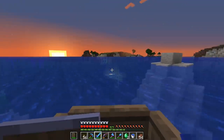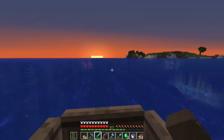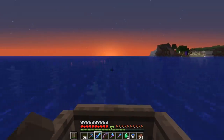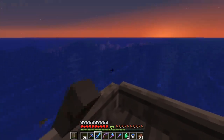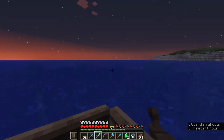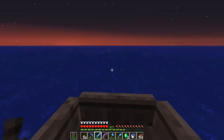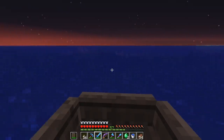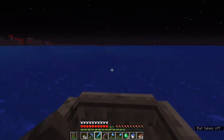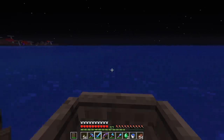I can see in the distance — that's the nether portal and our ocean monument that we've already raided. I know a few people have asked if we're going to make a guardian farm in this series. Of course we are. Taking into account how rare it is to find a drowned with a trident and how even rarer it is to have that drowned actually drop it, you can see why some people have taken to building drowned farms instead of just roaming the oceans looking for them.